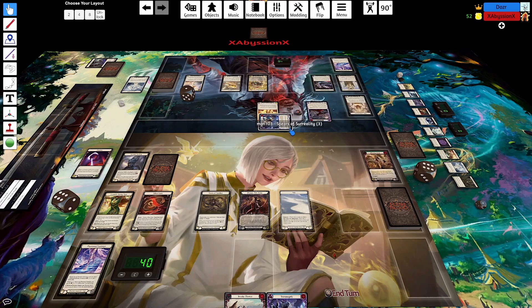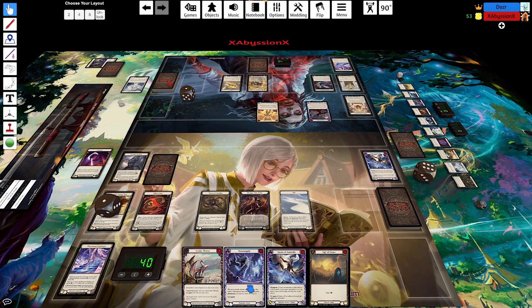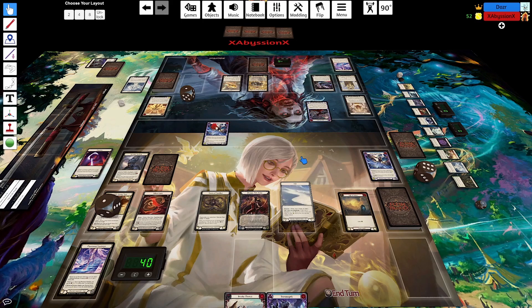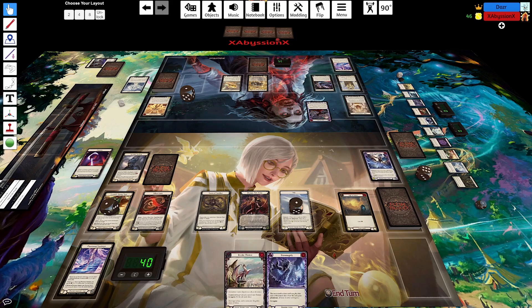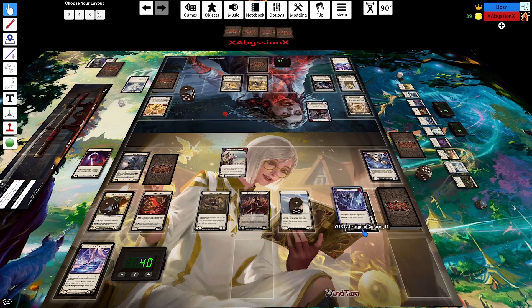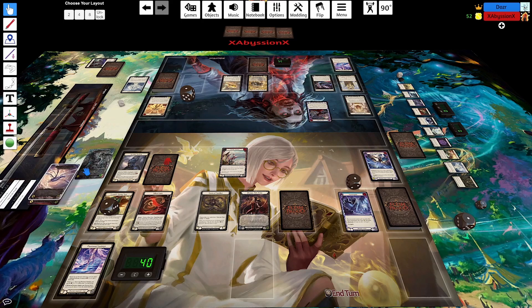I'll play a Haze Bending. I'll take tunic. We will start out here with Spears the Reality at your face, make an ash. No blocks, take five. Close the chain. We'll invoke them - I spend an ash, floating a resource. Any response?